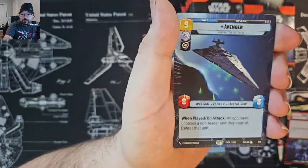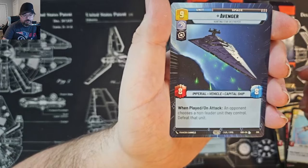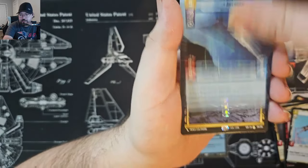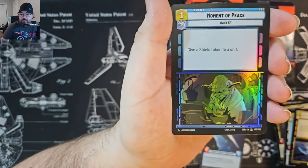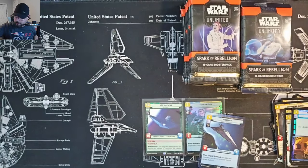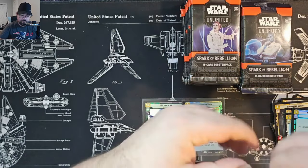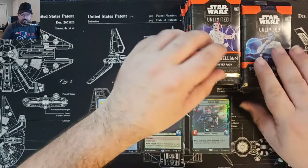Looks like we got a replacement for our third uncommon as an Avenger. So we've got a showcase or Hyperspace Legendary. We've got Sneak Attack and a Foil Common. Getting all the Legendary Ships.